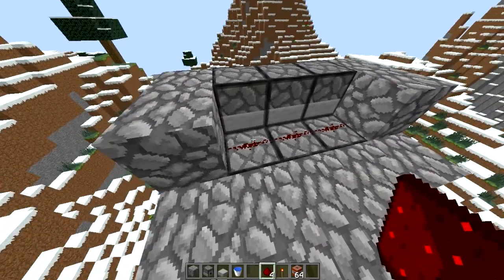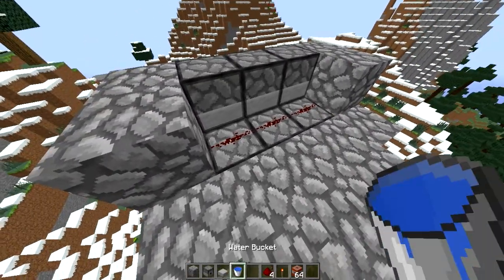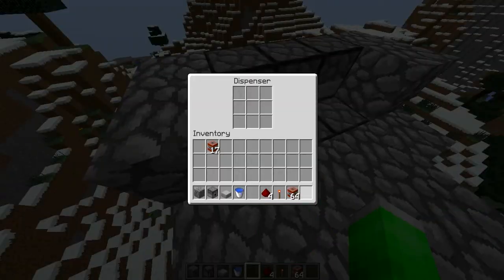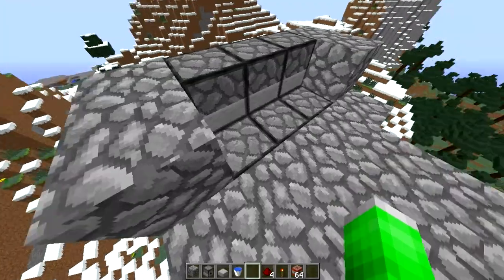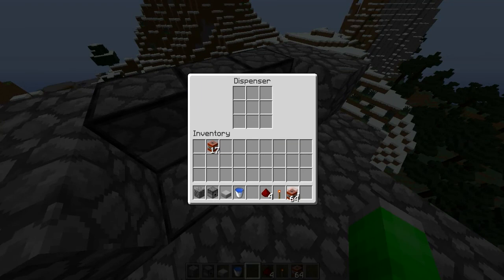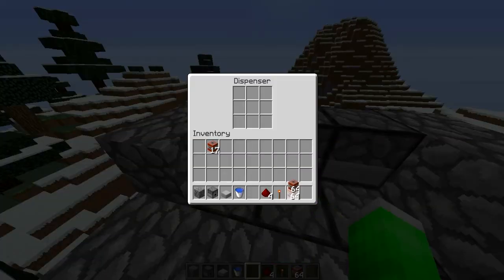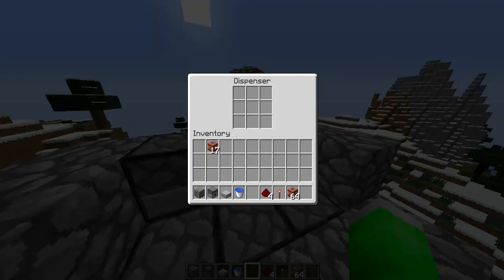And put your redstone on the back. Oh, and don't forget to put TNT in your cannon! Because what's a TNT cannon without — well, my Minecraft calls it 'explosive cake,' but same difference. TNT, explosive cake. Oops, don't want that.